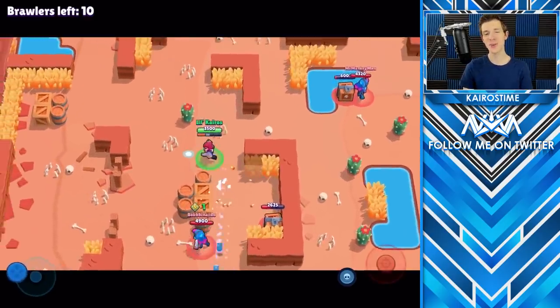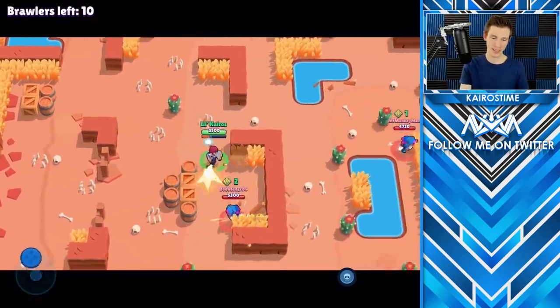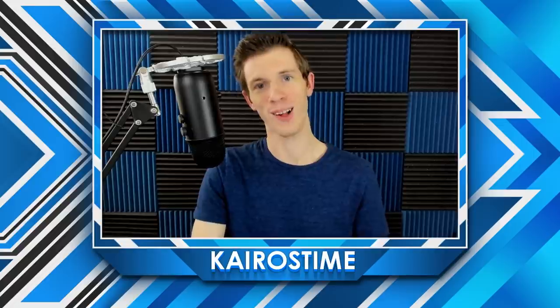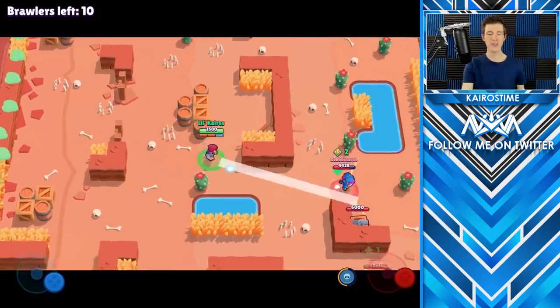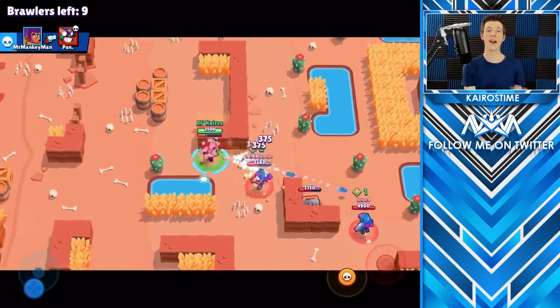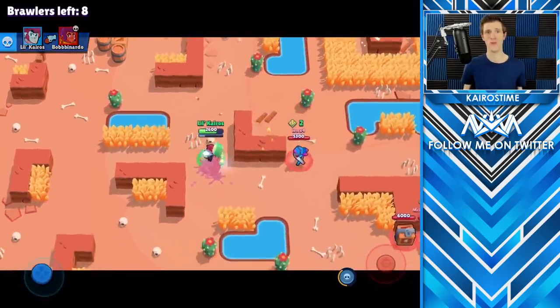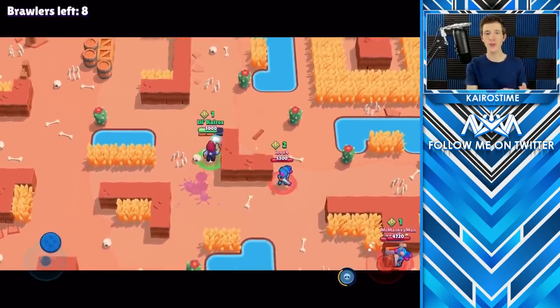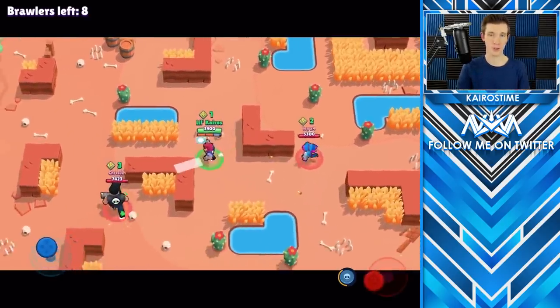Or even better, use walls — which brings me to the next thing that new players do that experienced players do not, and that is walking out in the open when they could be using a wall. Walls are your best source of protection in Brawl Stars, and guys, you should always use protection — so use those walls. Using walls allows you to have defenses to hide behind, gives you cover when the enemy is firing at you so you can heal up or recharge ammo, or just avoid damage. If you learn to stick close to those walls rather than walking out in the open, it will greatly improve your survivability.